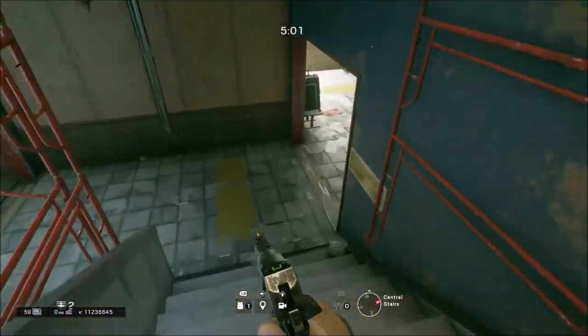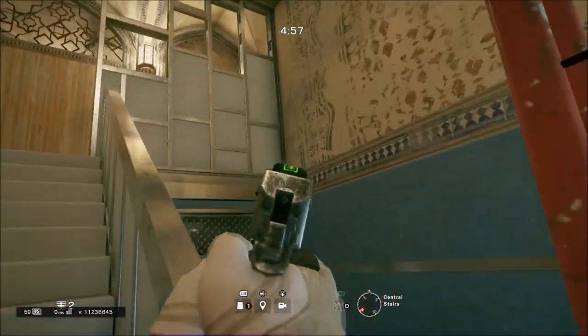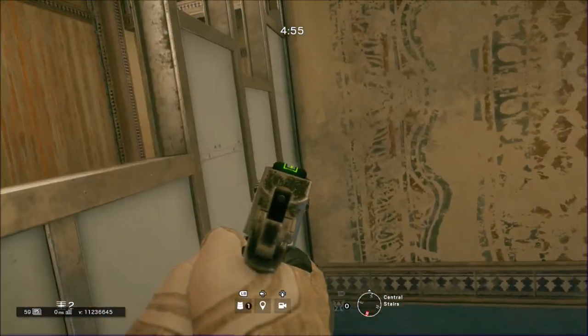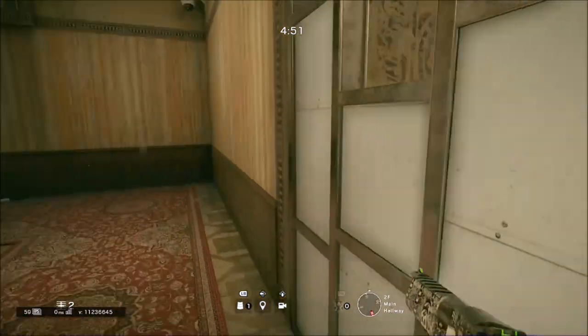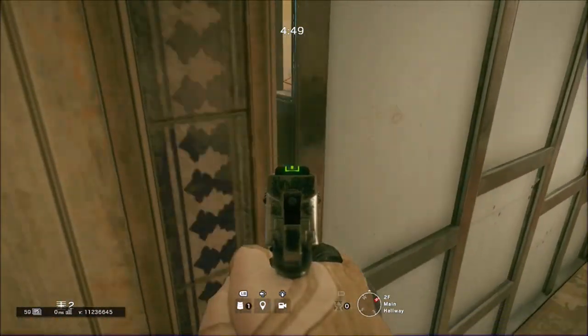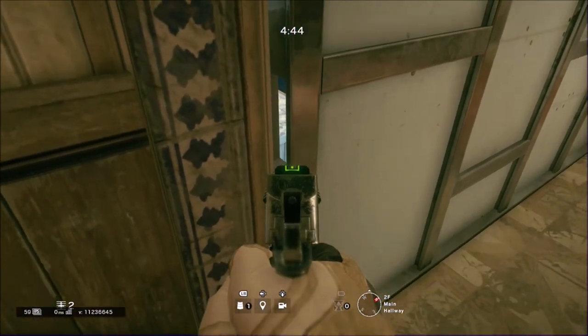So you're at the top of these stairs right here, and let's just show that you cannot see through this metal right here. Now let's go to the other side of it, and you can see that you can see through this, and you can also shoot through it as well.